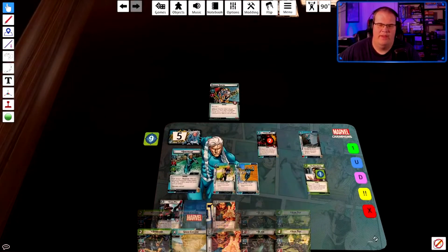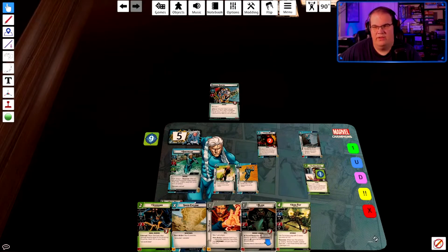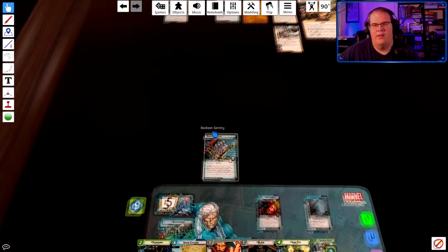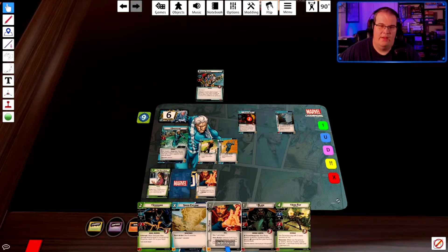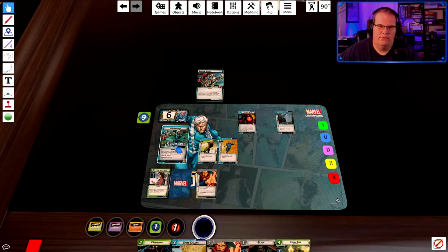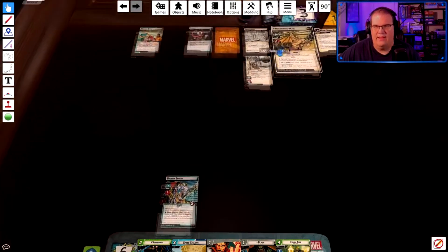So Iron Fist should be the finisher in this case. Now technically I could send Blade in to do something and he'll get discarded, but Blade would also give me a good healing score potentially if Blade stays on the board somehow. Night Nurse is going to be used to heal myself up — that's a given. The other option I have potentially is if I attack for two on Absorbing Man, ready.